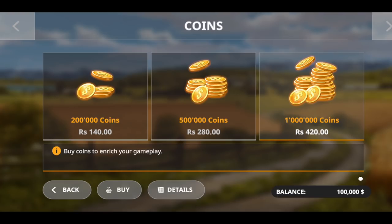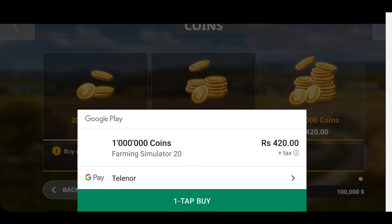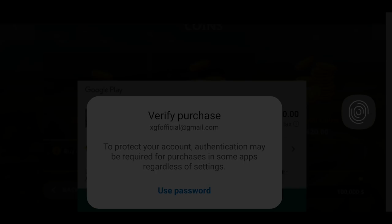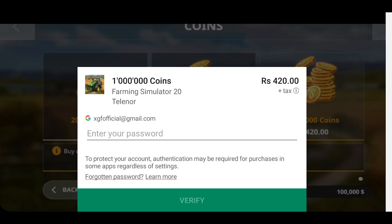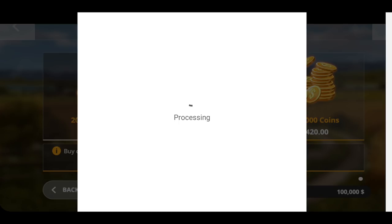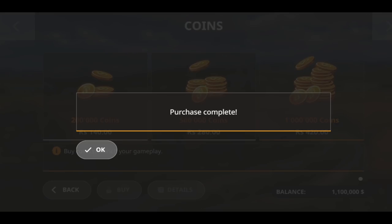In order to do that I need to buy some coins because I don't have enough money to buy the equipment. So let's spend some money — 1 million should work. I don't have a credit card so I'm using my mobile phone SIM card; it will act as direct carrier billing.